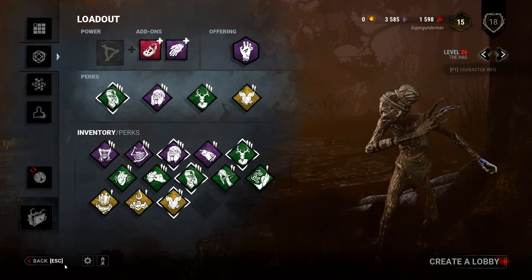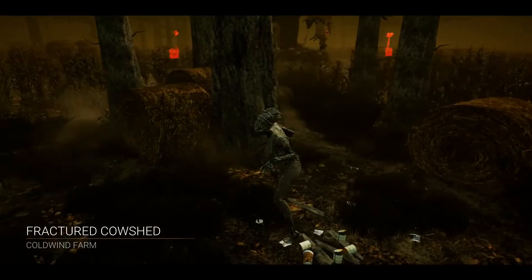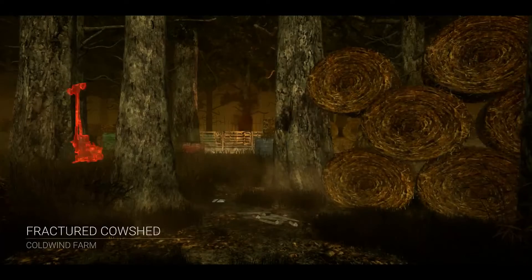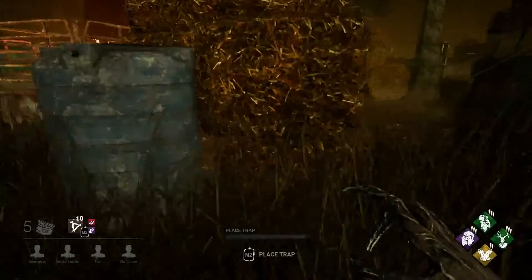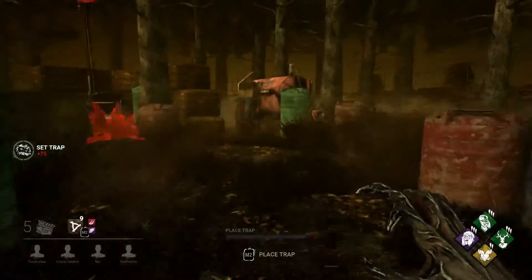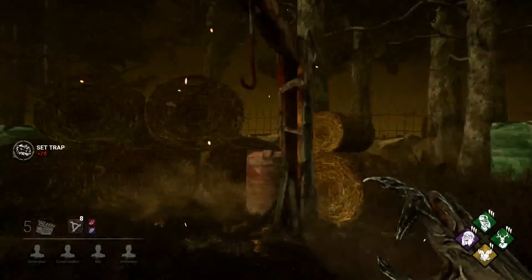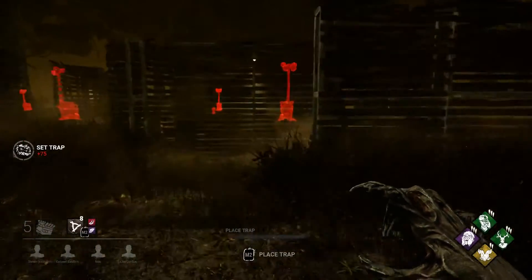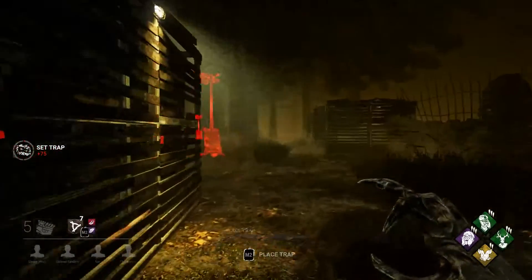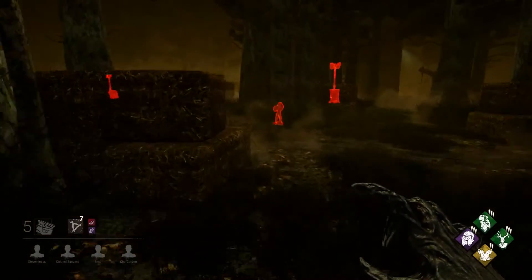And that's what we're doing today. Sound fun? Sounds fun. Alright, let's do this. I have no idea how this is going to go — a hag slug build. Slug builds are usually used with the Nurse or the Spirit because they have mobility and can get around to slug people much easier than the hag can. So what I'm going to try to do is block windows and see how well the hag can handle this.